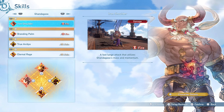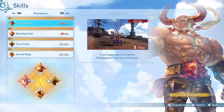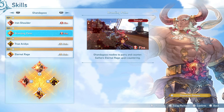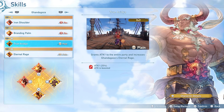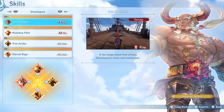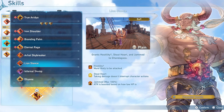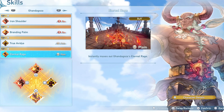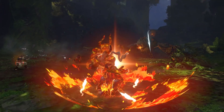For skills, Iron Shoulder is a must as a gap closer since Gandagoza has no good way of catching up to monsters. Branding Palm and True Avidia are included for raising Eternal Rage — Branding Palm provides parry safety, and True Avidia's 25% attack increase boosts Branding Palm and Iron Shoulder since those are not damage capped. Lion Stance is a nice alternative for Stout Heart and extra attack. Eternal Rage is mandatory, letting you max out your gauge with a single button press.